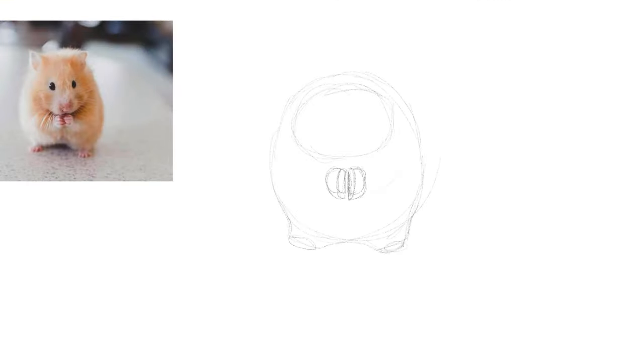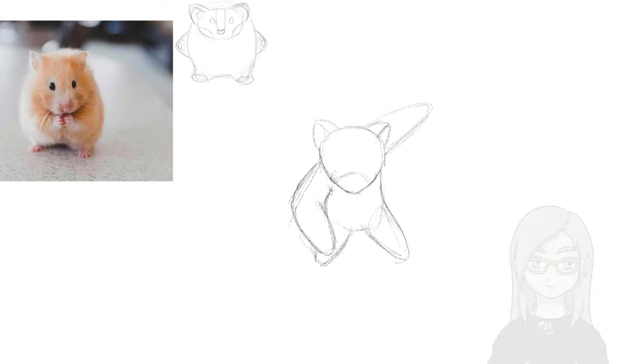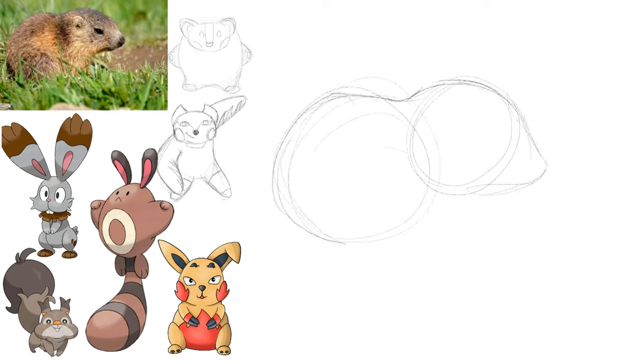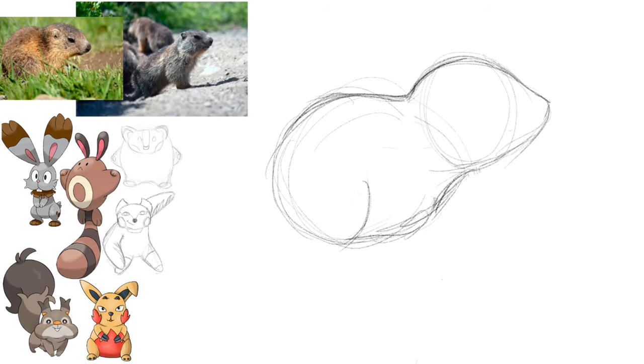Anyways, let's start. So my first idea was basing the regional rodent on the highly endangered white living hamsters, but it was actually a struggle to come up with a good pose since hamsters are basically cute fluffballs with tiny arms and legs. So I scrapped that idea and looked up other fitting animals from Germany. I decided to go with a groundhog because they look natural in mountain areas, which I thought would be a cool part of a fake region to explore.